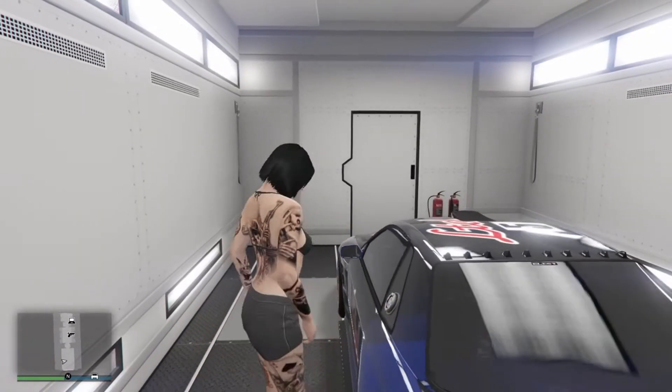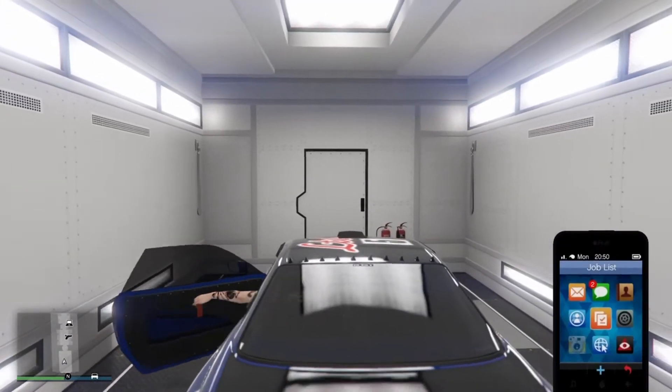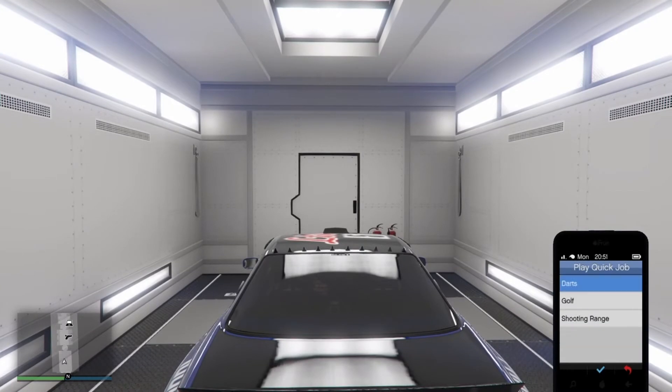Get into the Retro, pull up your phone, go to Activities, then Darts. When you're on the 'are you sure' screen, tap R2, and about a second after the screen turns pitch black hit X or A on Xbox — it will shoot you up into the air.